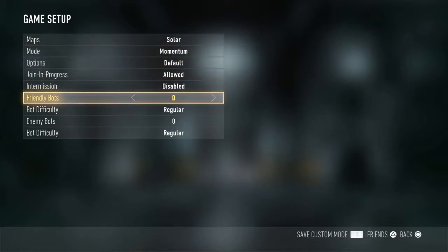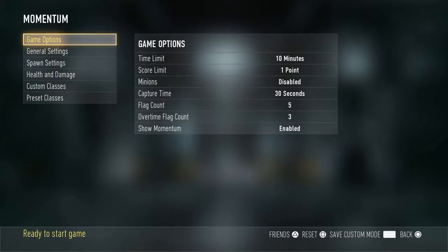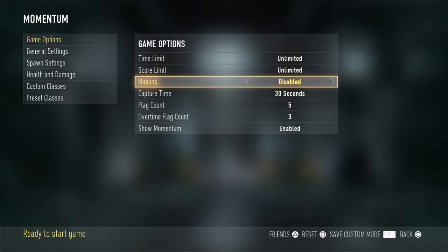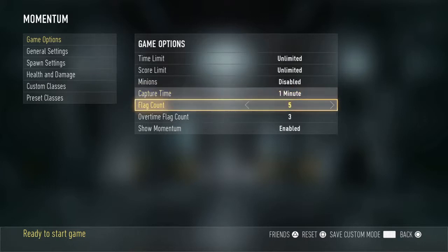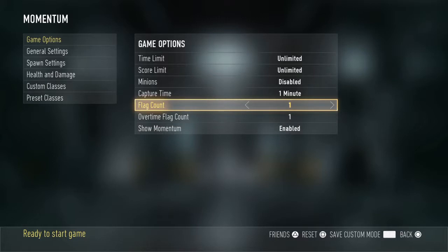Make sure that everything I have, you have. You're going to want to put six friendly bots — and you guys are probably wondering why. Like, you probably think you need enemy bots. Well, no you don't. Score limit you have to set to unlimited, because until you get a trick shot you can just end it. For capture time, you can do one minute — it doesn't really matter — as long as both of these are set to one. Because if flag count is say five, they'll start moving to different spots, but if you have it at one they'll stay in the same spot so you don't have to worry about them moving.